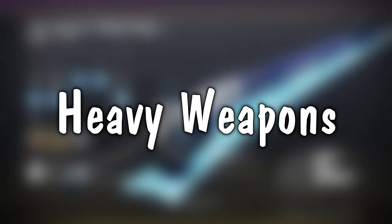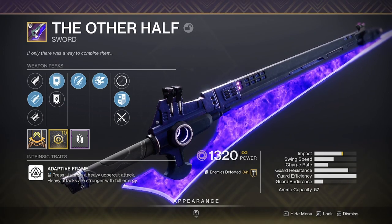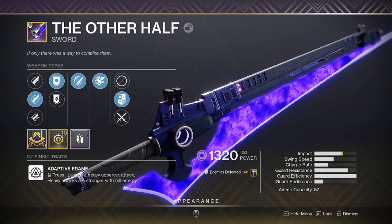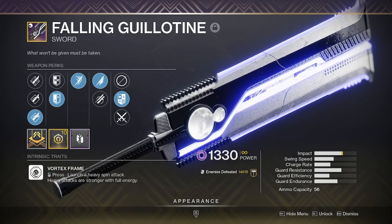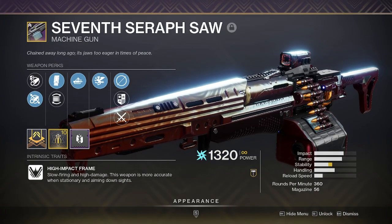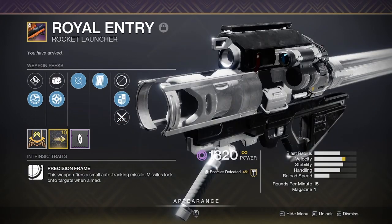For heavy weapons, I obviously have to start off with Half Truths or The Other Half — the new Eager Edge swords. Like most previous raids, there's probably going to be a jumping puzzle in this new one, so why not just skip it entirely with Eager Edge. Falling Guillotine — the OG D2 spin-to-win sword, still a top contender in the heavy slot. The 7th Seraph SAW — that's a mouthful. I doubt I'll be using it, but if a situation calls for a heavy machine gun, I'll rock this for the added benefit of Warmind Cells.